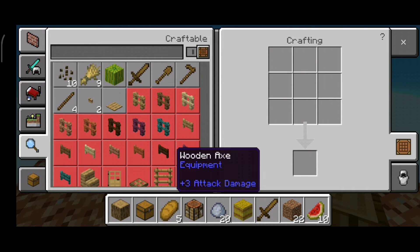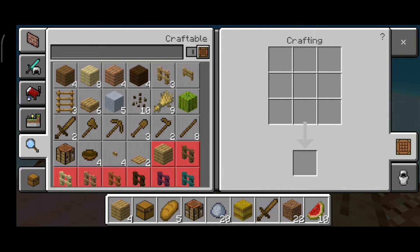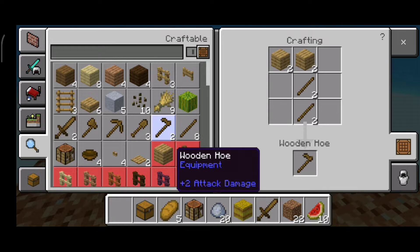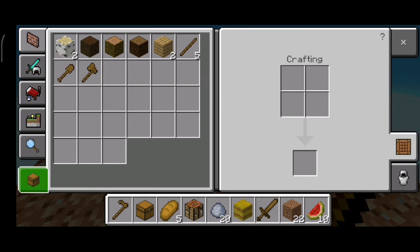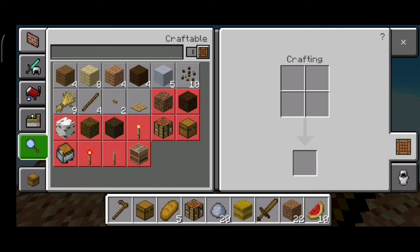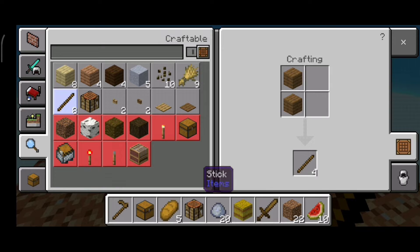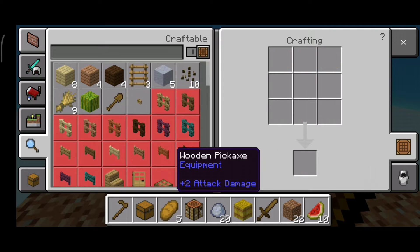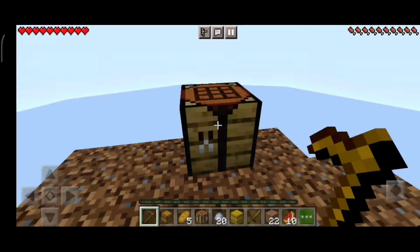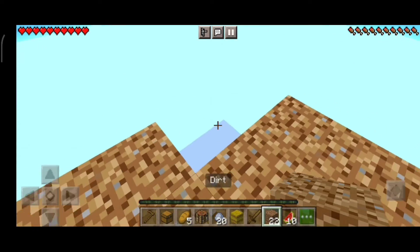We need a wooden axe and a wooden shovel. I think I've collected everything. Now we have our full set — wait, we only have four tools. What's missing? It's the pickaxe. Let's craft ourselves a pickaxe too. We need sticks — yes, we can craft it. Now we have wooden armor and wooden tools.